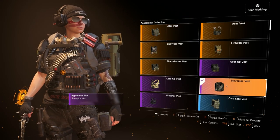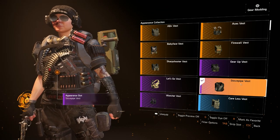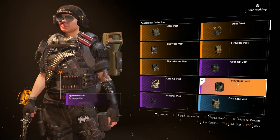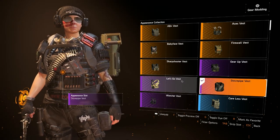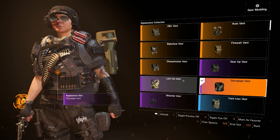You'll find it here in the appearance slot. The Stove Pipe chest looks really nice — really impressed with it, definitely a nice piece to have on. I'm going to keep it on. But that's how you equip it, quick and easy PSA.